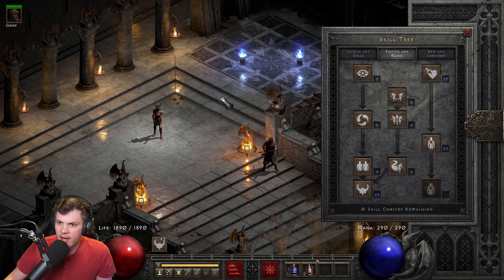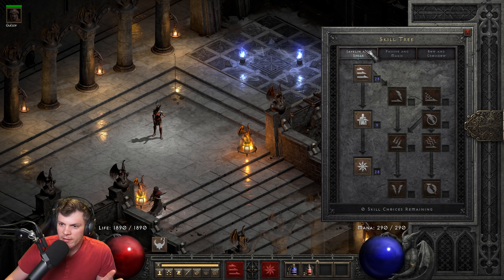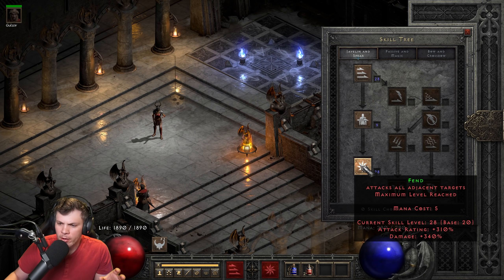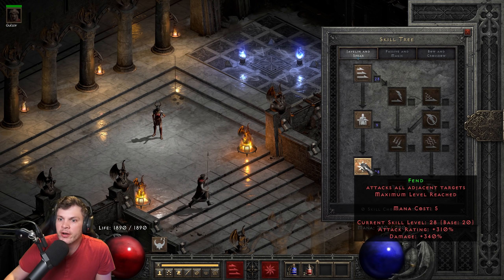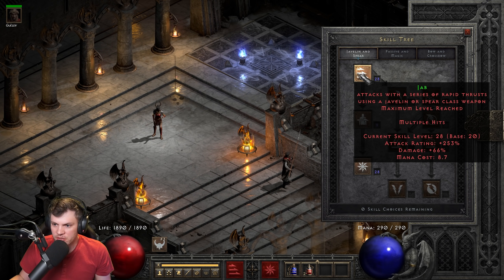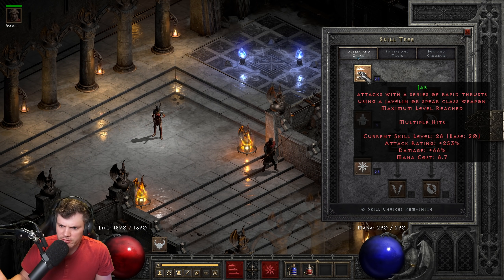For the skill tree, for the Javelin and Spear skill tree I put 20 hard points into Jab and then 20 hard points into Fend. Fend is kind of an interesting skill — it attacks all adjacent targets until the maximum level of strikes is reached. But if you use it on a single target, it's not like Zeal where Zeal will strike five times at a single target; Fend will only strike once at a single target. That's why I put 20 hard points into Jab — I jab single-target monsters and Fend when surrounded by a lot of monsters.